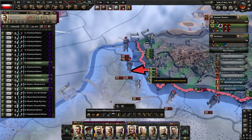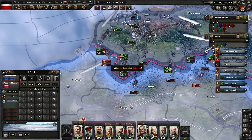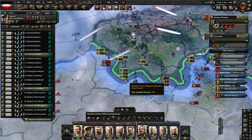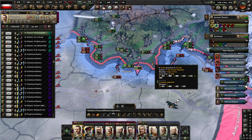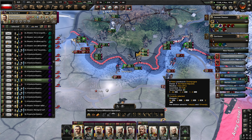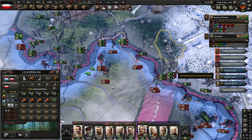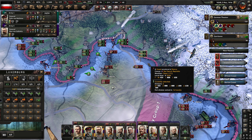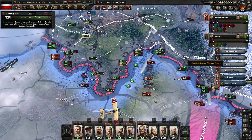Everyone piled in there — we should be able to break them out. We are crossing here, but river crossings are tough and we need to send some help in. Let's push in a little bit from this direction too. There's no one there — you stay here. If we want to go towards Amiens, let's push in that direction. They are leaving their fort here — let's take advantage of that. That might be a good place to keep our railway gun though.